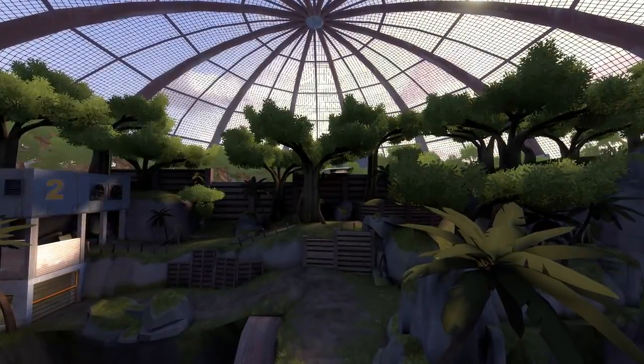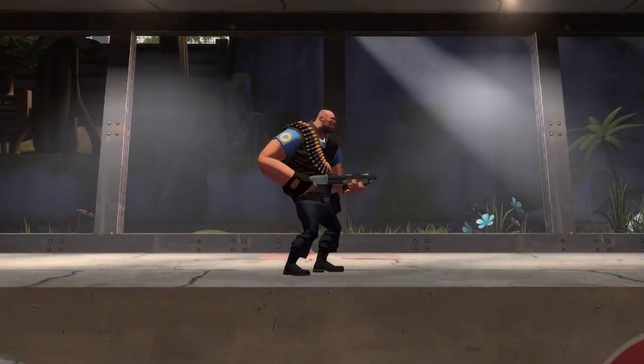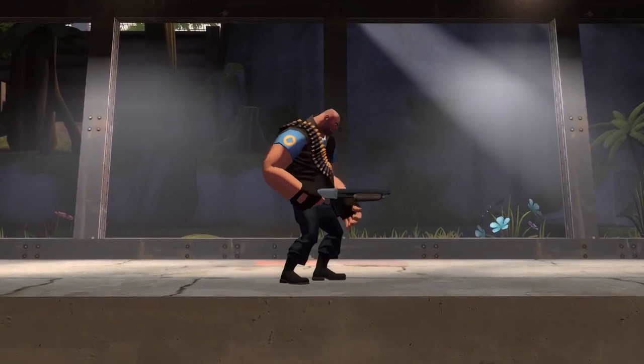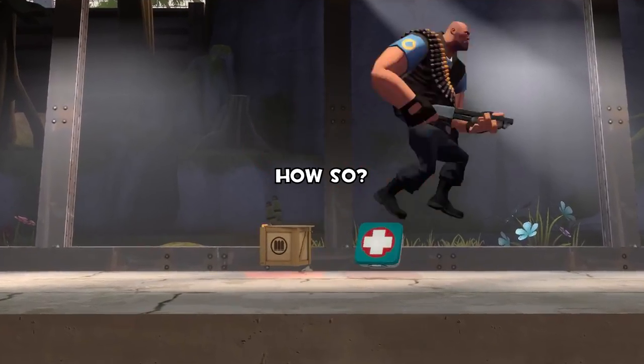Team Fortress 2's stock shotgun is a very different kind of shotgun than you'd find in most any other first-person shooter. While the mechanic of pump-shoot, pump-shoot may stay the same, Team Fortress 2's shotgun still varies overall in its use and in damage. But how so, you ask?